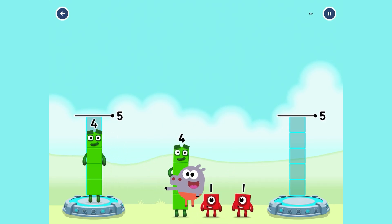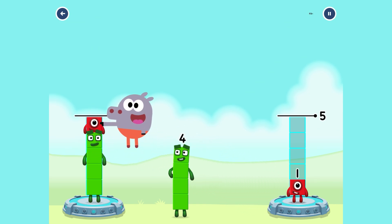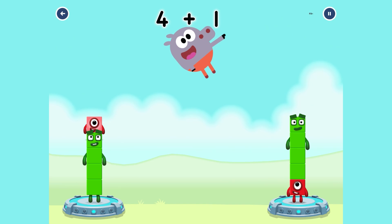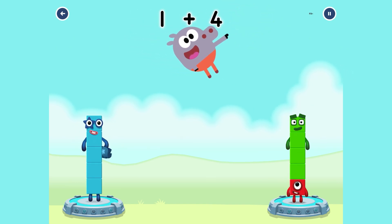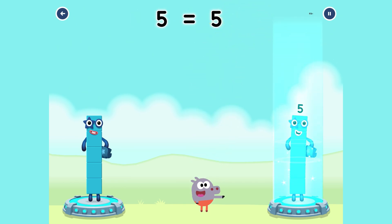Four will go in this pile. One will go in this one, and then one will go on top of the first pile. And then four will go on top of one. That means four plus one is five. That also means that one plus four is five. And as you all know, five equals five!